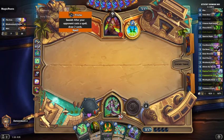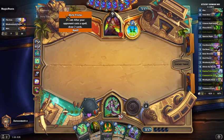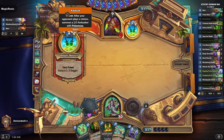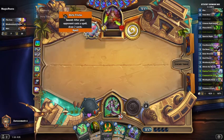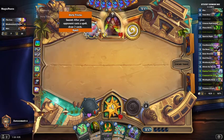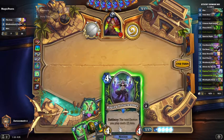So what secret is this? After your opponent plays a minion, summon a 2/3 and ambush it with a poisonous. After your opponent casts a spell, draw two cards. Both of those are pretty good, and they're new, so I don't know which is the preferred card to be played. We'll find out.